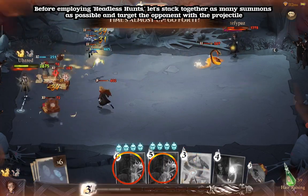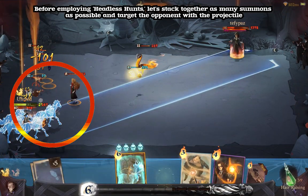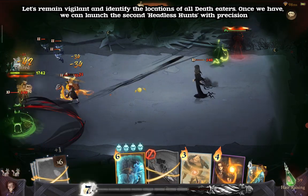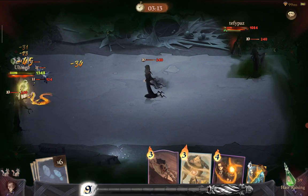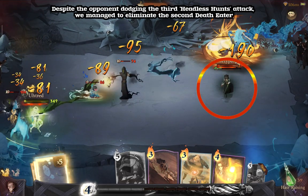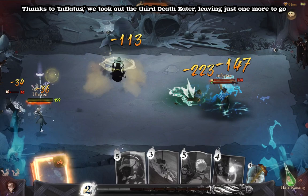Before employing Headless Hunts, let's stack together as many summons as possible and target the opponent with the projectile. Let's remain vigilant and identify the locations of all Death Eaters, then launch the second Headless Hunt with precision. Despite the opponent dodging the third Headless Hunt's attack, we managed to eliminate the second Death Eater. Thanks to Inflatuses, we took out the third Death Eater, leaving just one more to go.